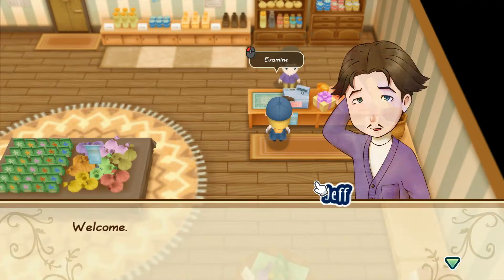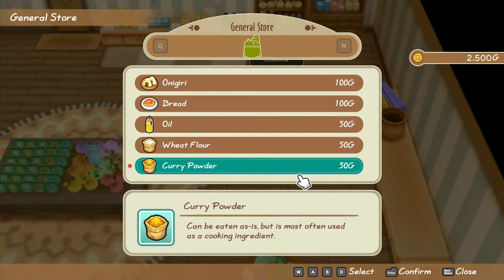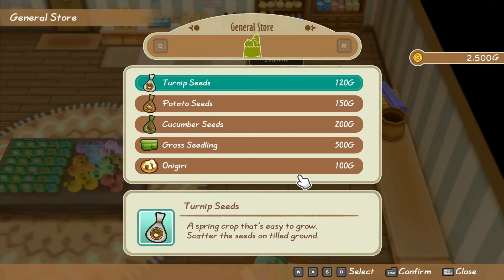Still on your first day, head to the store and buy three wheat flour and two cucumber seeds, with the rest being potato seeds.